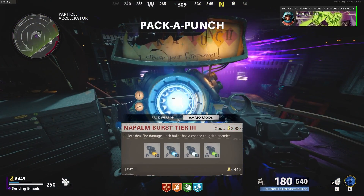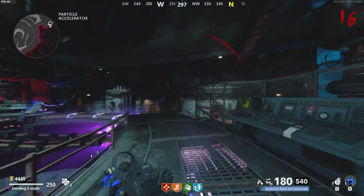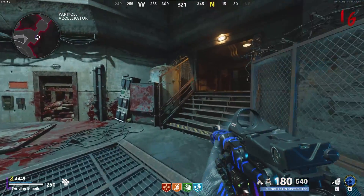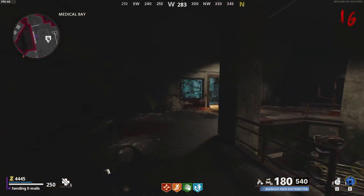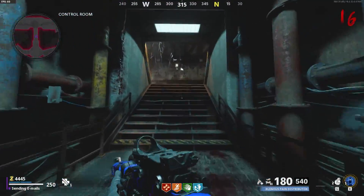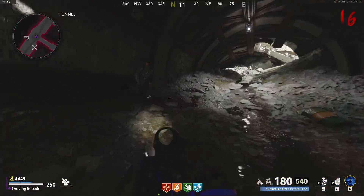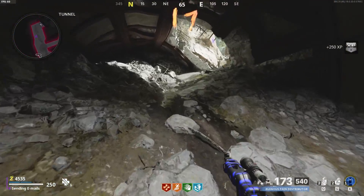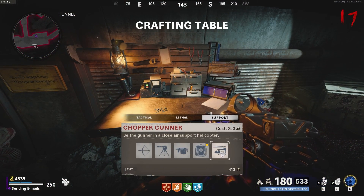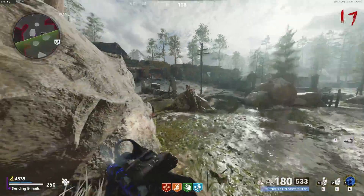Pack-punch that — do the napalm ammo, some sort of fire-based ammo. Repair that. I should probably make a chopper gunner anyway because I don't know what round 20 extraction is like. I know some of the later-round exfils were kind of wacky. Monkeys are really good so I'll get a monkey. Maybe I should get a chopper gunner too — it would probably make it pretty easy. But I really don't know what happens if you use it solo.